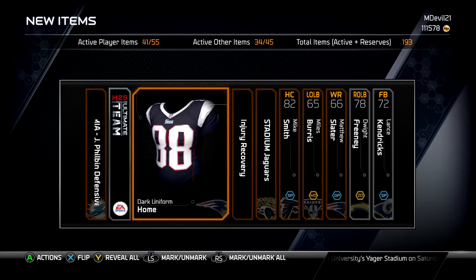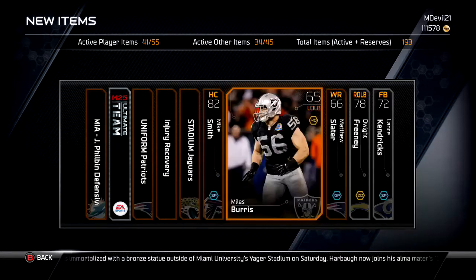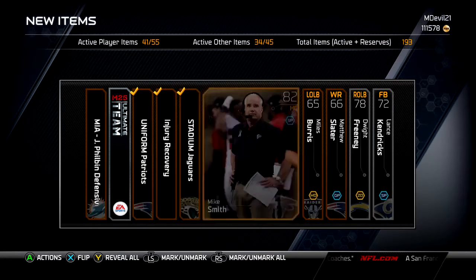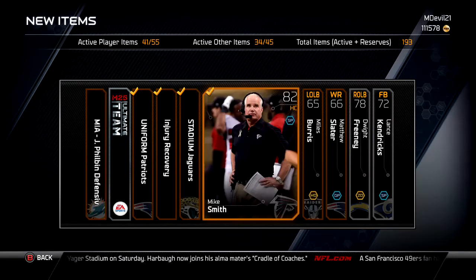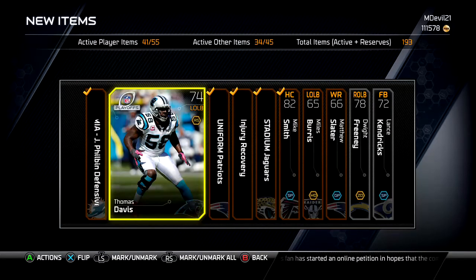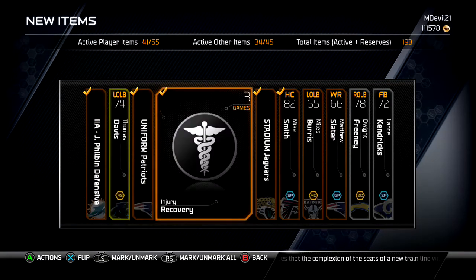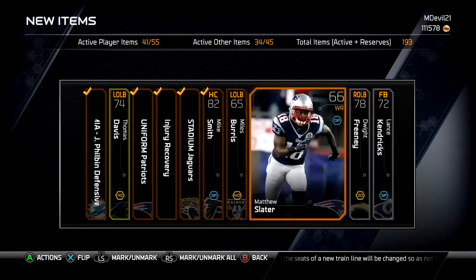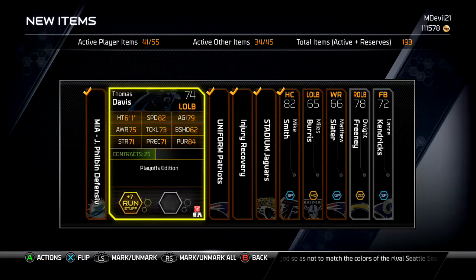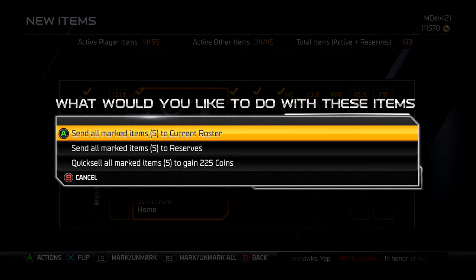Mike Smith. Everbank Field. Last card — what's it going to be? No. 74 Gold. Stupid Panthers. Bullcrap. Stupid bullcrap Panthers. Nonsense. That sucks. You kidding me right now? 74 Gold, left outside linebacker. Freaking Panthers. Bullcrap. Packs are freaking jerk faces.